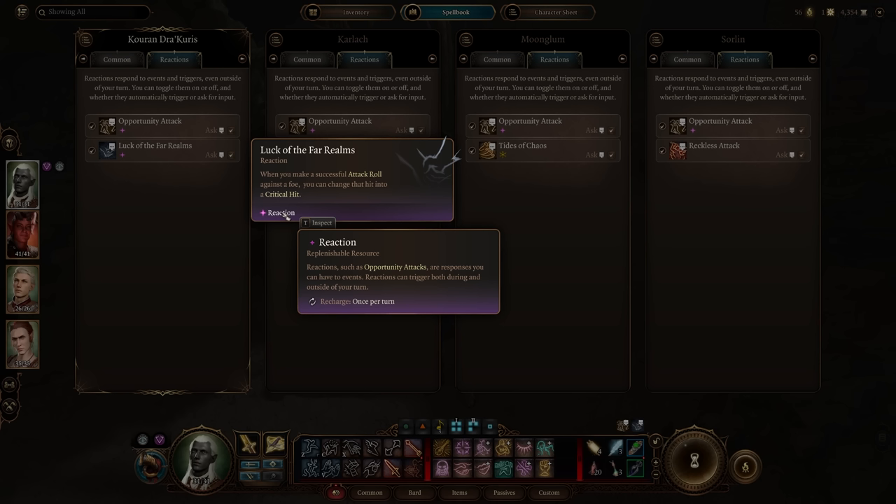Helping a downed companion is crucial. You can use the Help action to bring them back at 1 hit point, but that can be risky. Alternatively, use a healing spell. Or — throw a potion. Using a potion yourself costs a bonus action, but throwing one is an action and works on downed companions. Right-click the potion, press Throw, and click on your downed character. It healed for 18 hit points, they're back in the fight, and they can still use their bonus action to heal more or do something else.